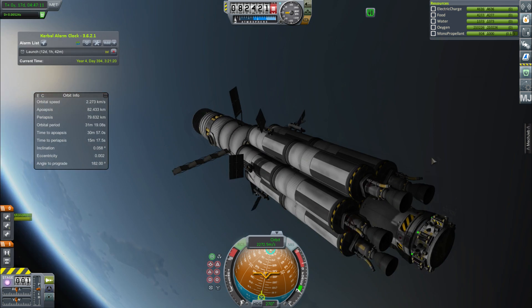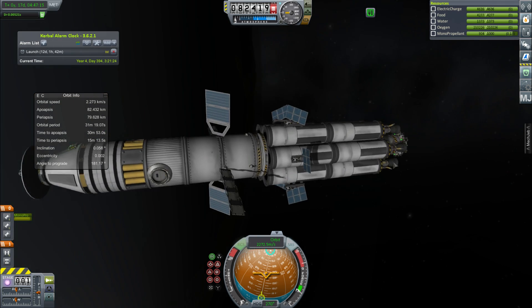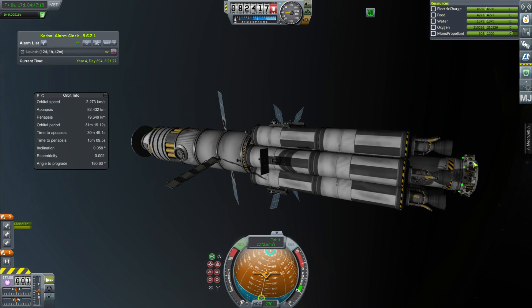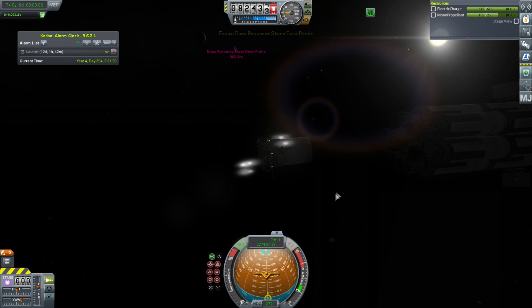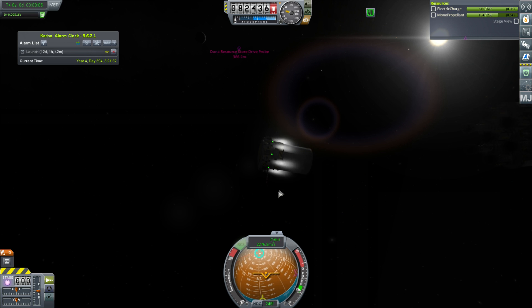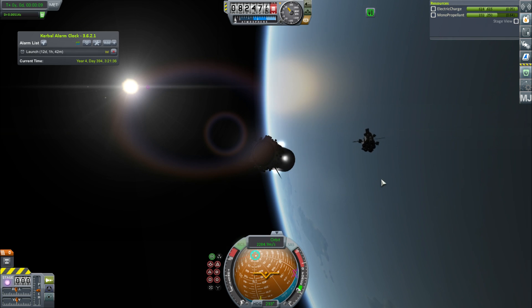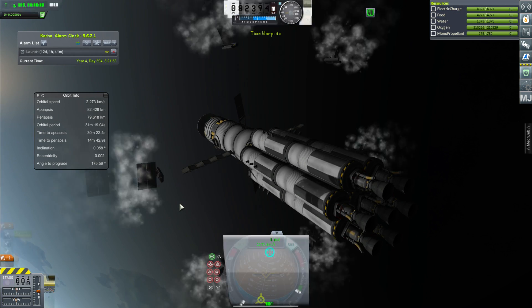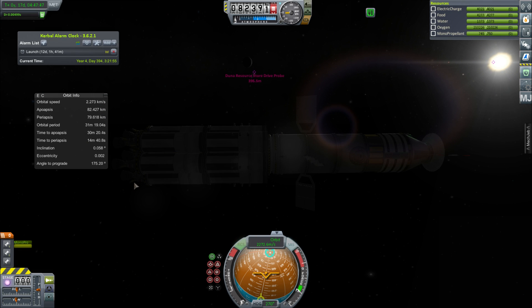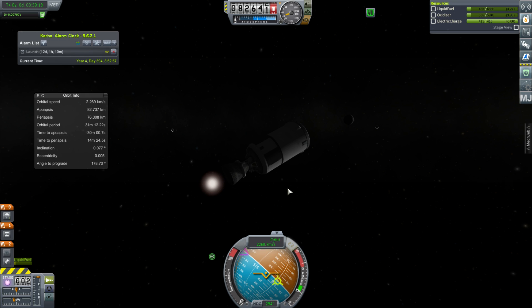It's a pretty big spacecraft that will definitely help out - it has more than enough Delta-V to go to Duna. We've got to decouple the probe core and RCS store which is covering one of my engines, send that away, and then get rid of the solar panels. I'm going to have to bring up some fuel to refuel this stage as well. We've got a lot of time before the Duna window. This is probably going to be at least another couple of episodes of this sort of stuff, but they're all pretty cool things.